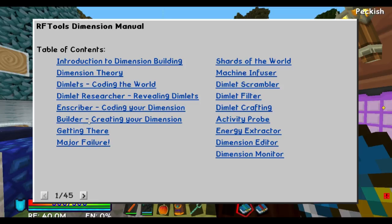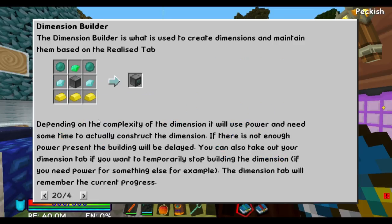Do I need anything else other than that? Dimension builder uses power and needs some time to actually construct a dimension. If there is not enough power present, the building will be delayed. You can also take out your dimension tab if you want to temporarily stop building the dimension if you need power for something else. The dimension tab will remember the current progress.